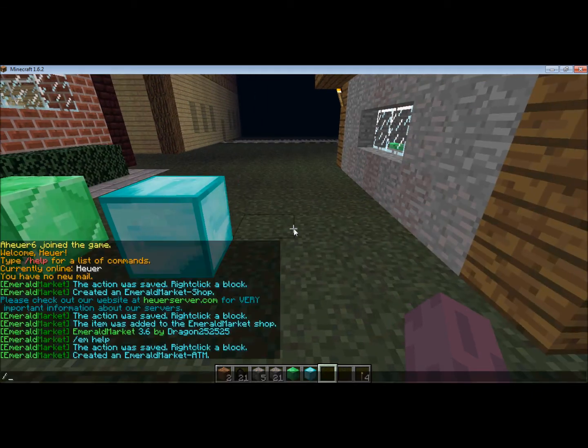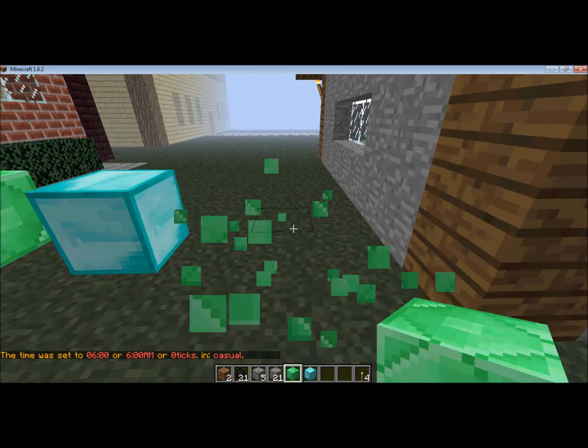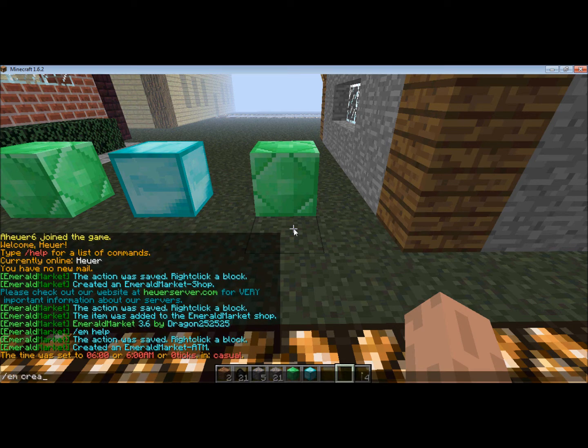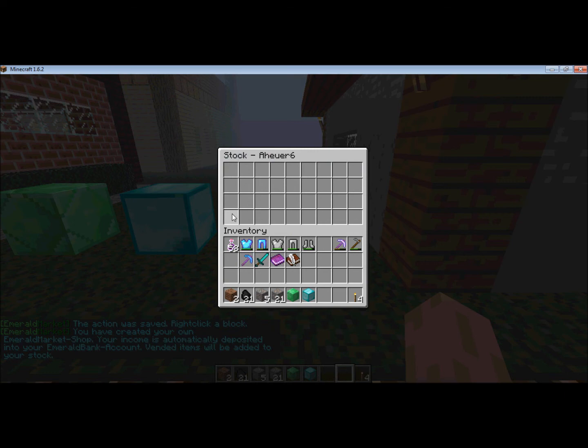So that's an ATM. Now, the shop that is mainly used on my server is called a private shop. With this shop, the player who owns it has to stock it, but they will also get the Emeralds that people pay when they buy items. All the Emeralds will be automatically added or subtracted from your bank account. For this kind of shop, you do /em create private, right click, and as you can see it looks different than the other shop — that is because I own it.